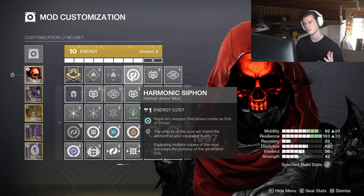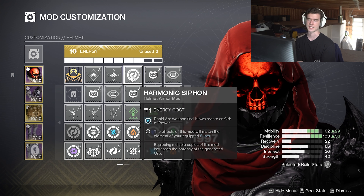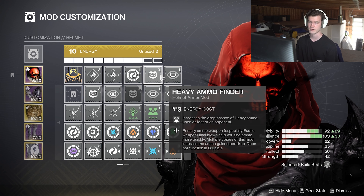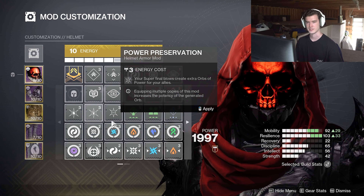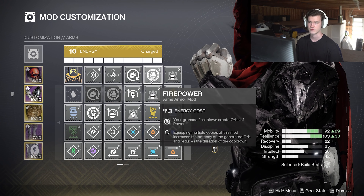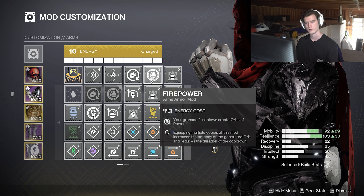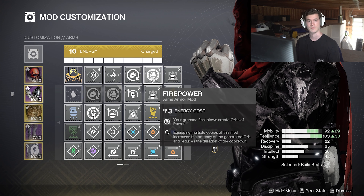Before we get into the armor mods, I do want to state one thing about Ascension — the not-so-out-of-the-ordinary fact that Ascension does not count as a class ability. Therefore Dynamo won't work, Bomber won't work, and if you either want to spawn or pick up orbs with Reaper or Powerful Attraction, those won't work either. So it really does kill some synergy we have going on with our mods in general. But there's still something we can do with them. Now that I've given you enough time to pause and copy this, it's time to actually get into the mods.